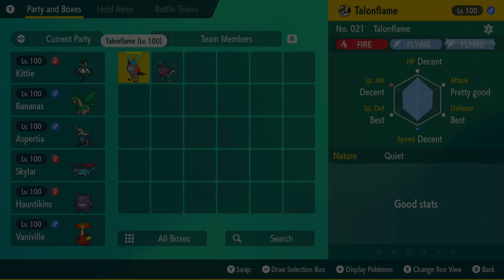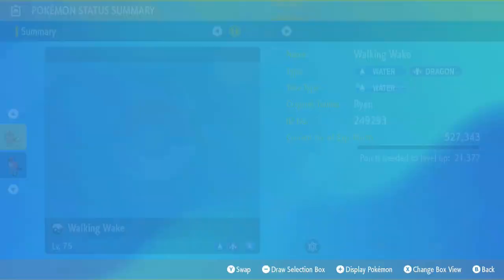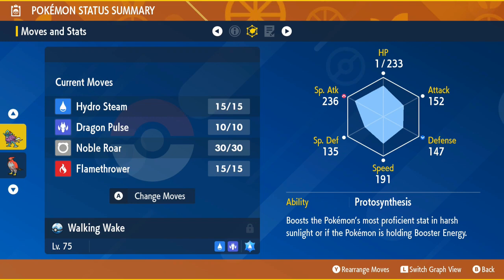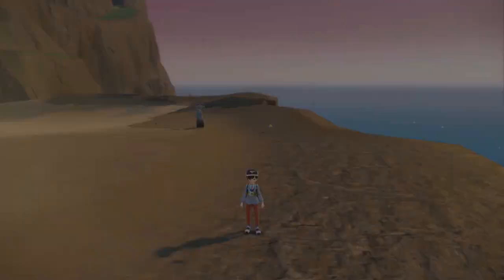It's got a decent bunch of stats and doesn't have a mark. It's level 75 at Crystal Cavern. It's got Hydro Steam and Dragon Pulse, no more, and Flamethrower. Its nature is Mild - it's not actually that bad.